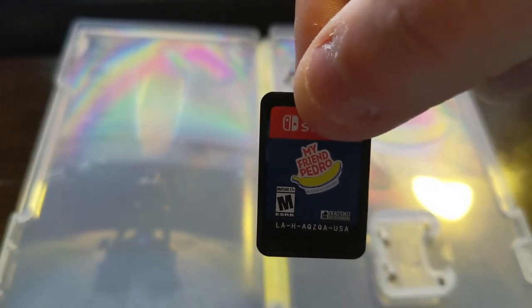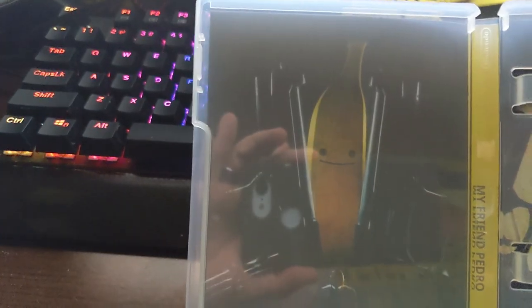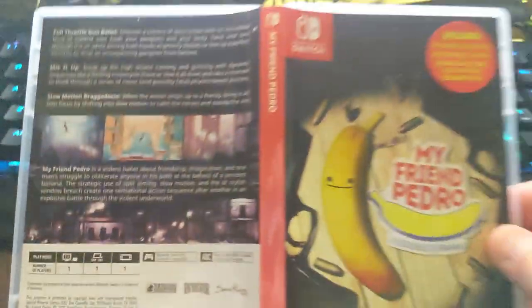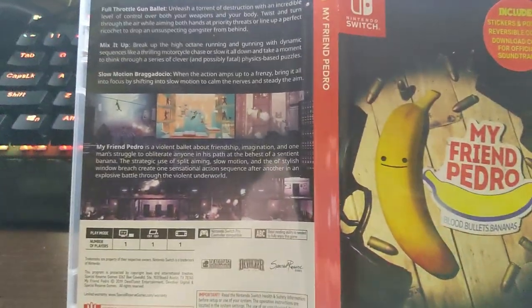And then finally the cartridge itself, with a little My Friend Pedro label. You can also see that it has the reversible box art — so you get a nice shot of Pedro on one side, and the other side is the same art but without all the game description text, if you want it to look a bit cooler.